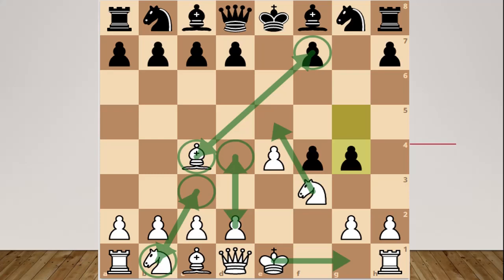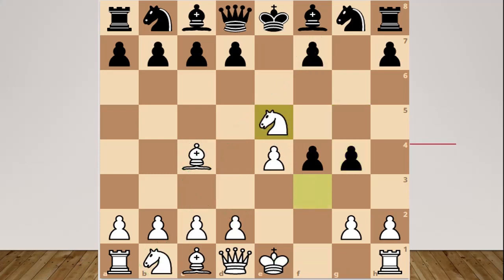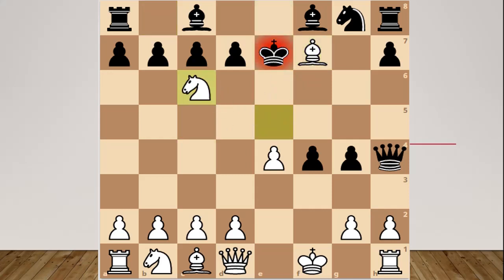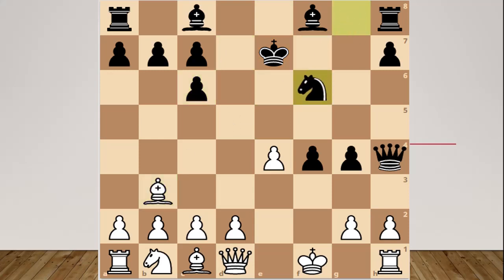So we continue with Ne5, Qh4, Kf1, Nc6. Bxf7 or Nxf7 is very dangerous for white, so we continue with Bxf7, Nc6, Dxc6, Bb3, Nf6, D3.